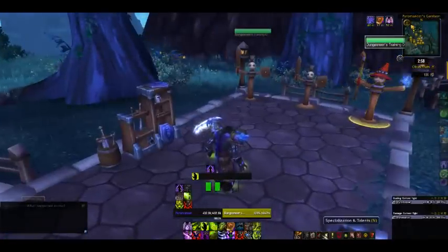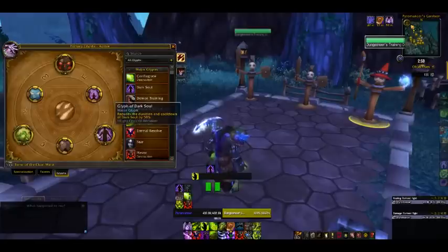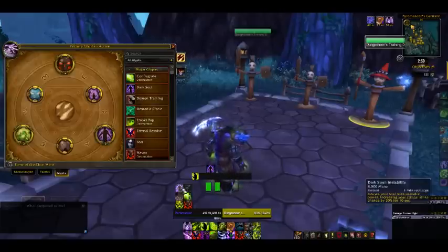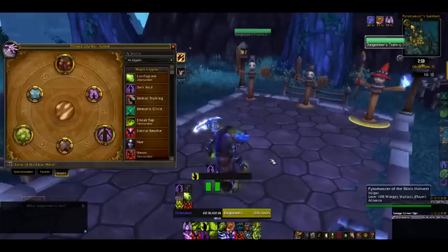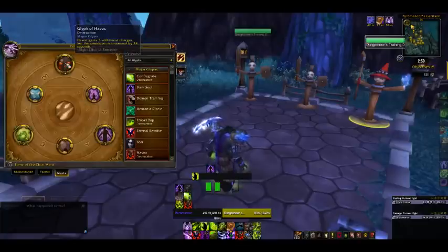Let's go into Glyphs. Your Glyphs are kind of your choice. If you're leveling, I would recommend Glyph of Dark Soul — it reduces the duration and cooldown of Dark Soul by 50 seconds. There's not really a reason to use this as Destruction because you want your Dark Soul to last longer, since you need to generate and spend Embers while it's up. Glyph of Havoc — I don't actually recommend using this.